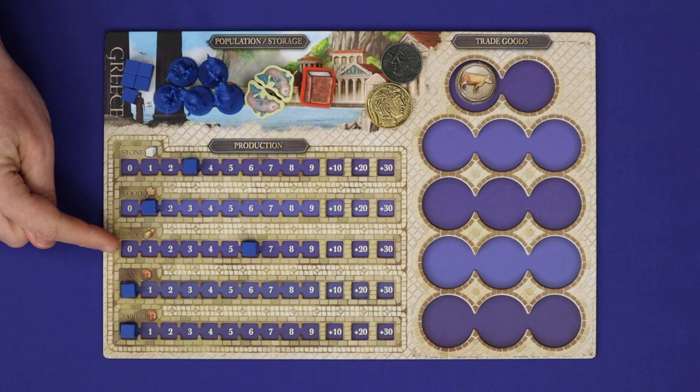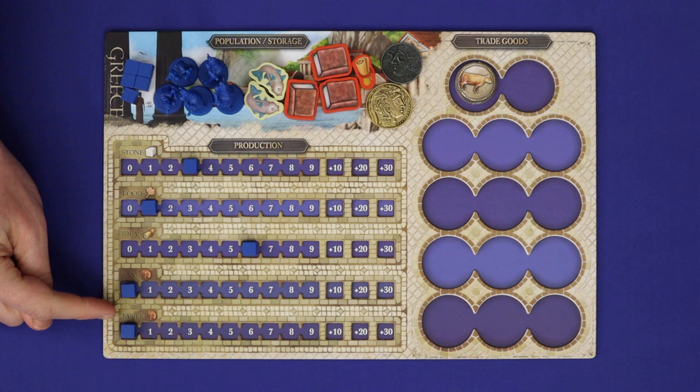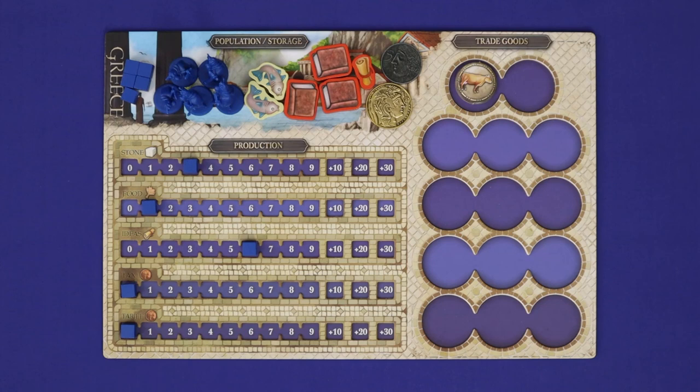The first action is work, which you'll use to produce the game's three main resources: stone, food, and ideas. When you work, you choose one of those three resources and then gain an amount equal to your production plus your population. Here, blue could gain eight stone, or six food, or eleven ideas. Note that you can't produce money with the work action — this will be done with the tax or tariff action. Money is useful because you can spend two money in place of any one other resource when spending it on an action.